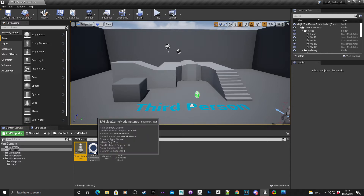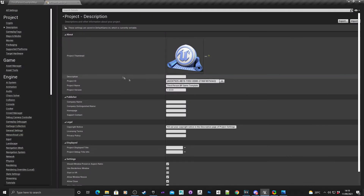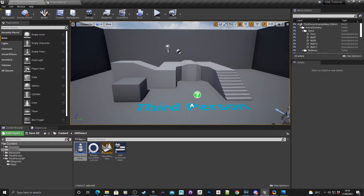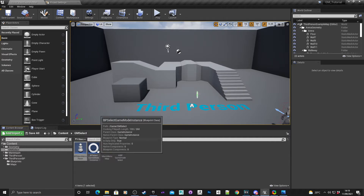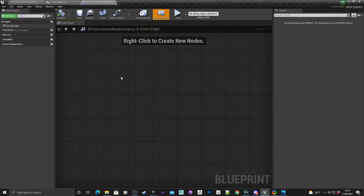Before we do that we need to set it as the current instance we're going to be using for this project. To do this, at the top go to Edit, Project Settings. Go into Maps and Modes, and right at the bottom you'll see Game Instance Class, which is currently the default one. We're going to change this to the one we created: BP Select Game Mode Instance. Select that, save, and then we'll open up the instance itself so we can start editing it.